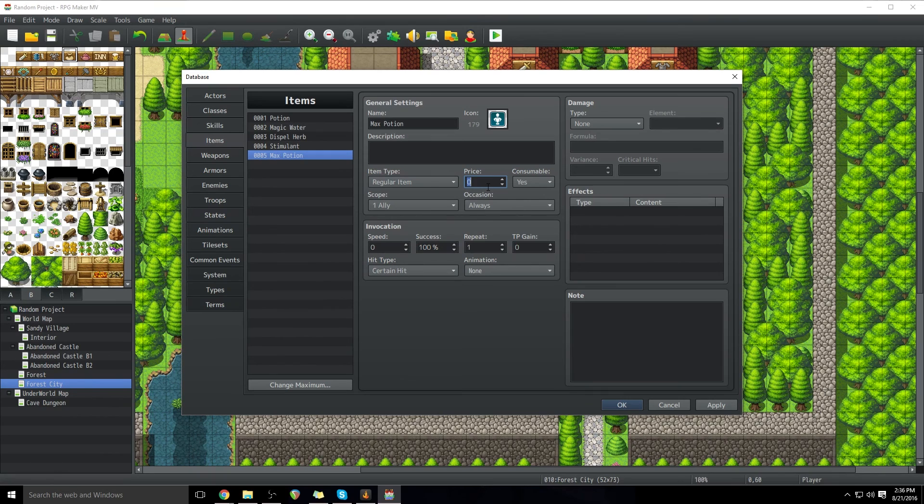This is going to be a regular item. Its price is completely variable depending on the economy of your game — I'm going to make this cost 5,000 gold. Consumable is pretty self-explanatory: when you use it, does it get rid of it? Have you consumed it? Yes.